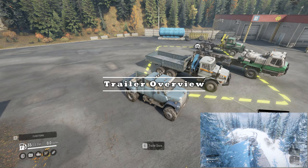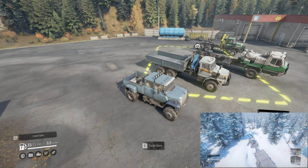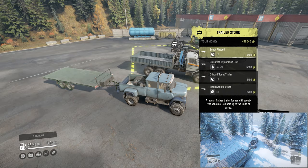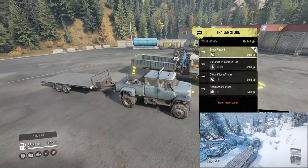We have a few trucks out here for your viewing: the Lodestar 1700, the Voron D-53233, the Dan 96320, and the Paystar 5070 at the far back. First we're going to take a look at the scout trailers. I'm doing this on a one-take basis. Here's the scout flatbed — this came with the original part of the game, there's not really much to it.